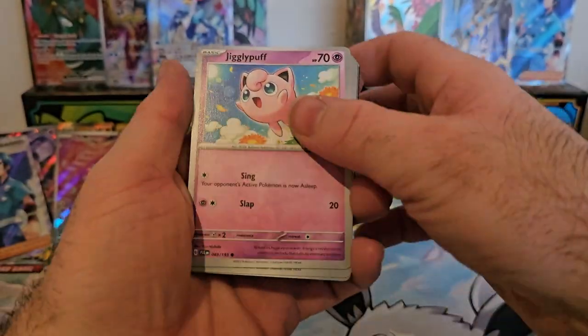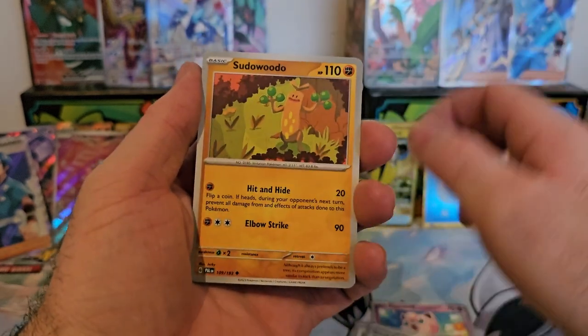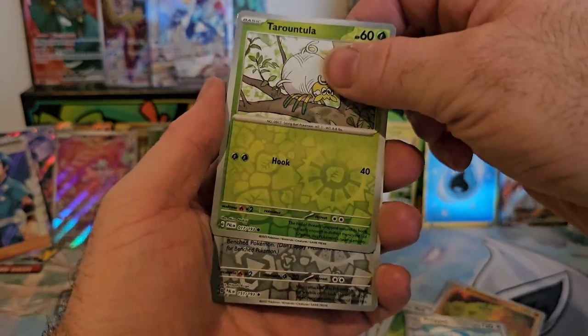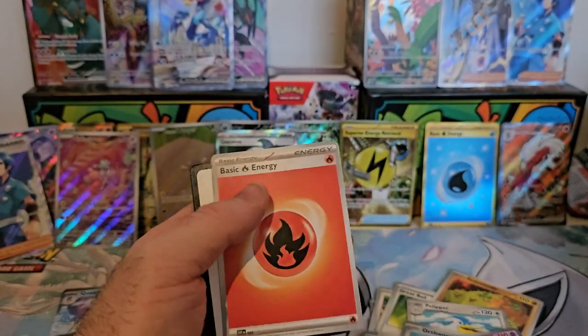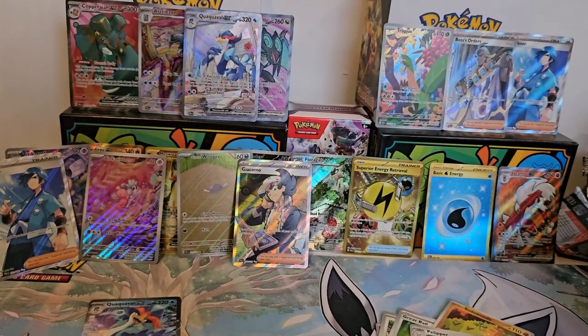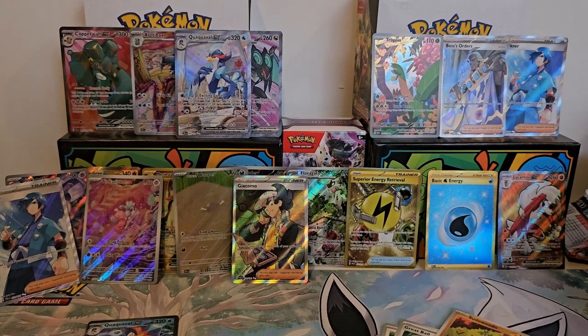Last pack of the 100-pack opening of Paldea Evolved. We have Jigglypuff, Tadbulb, Girafferig, Grateful, Sword of Woodo, Pallipur, Fletchinder, Toedscruel, Trandula, Earthworm, and a Wigglytuff again. But that is it for the video guys — there are all your pulls. Thank you very much for watching the video, have a great day and we'll see you in the next one!